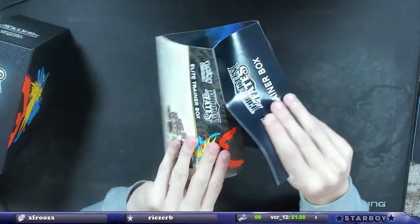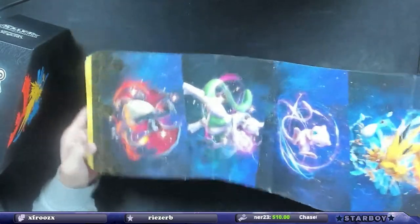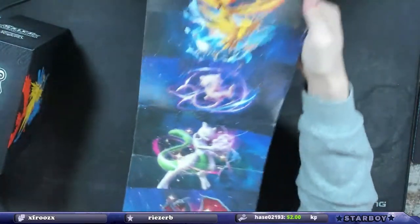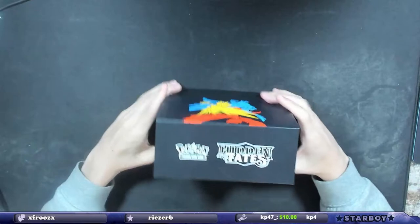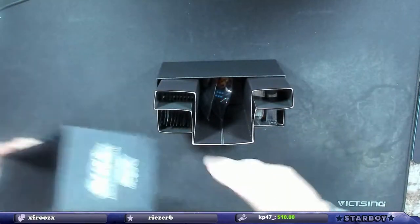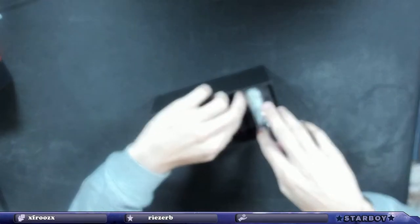I've never opened Hidden Fates packs before so I'm really excited about this. Oh, they have Charizard, Mewtwo — this pack's gonna be badass, I can already feel it. Look at this: Mew, Mewtwo, legendary birds, and that Charizard. Dude, if we pull a Charizard — oh man. All right, I'm just gonna save half; you get to pick which half though. Hidden Fates, get in there!